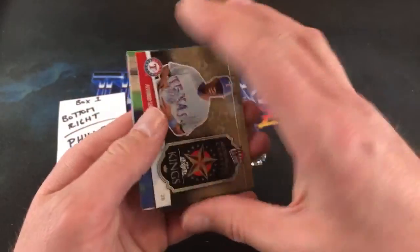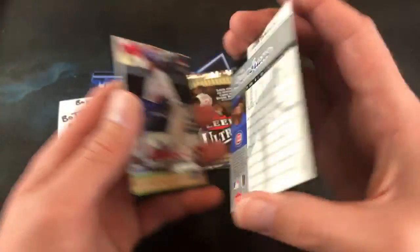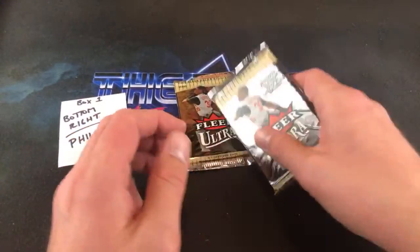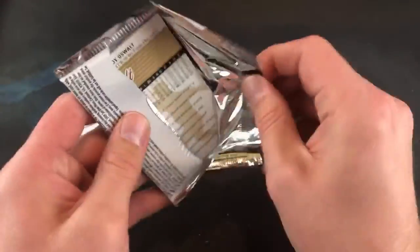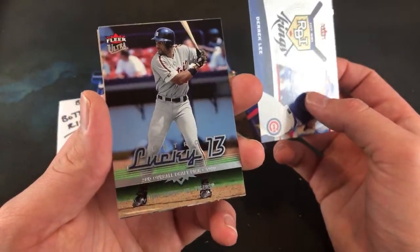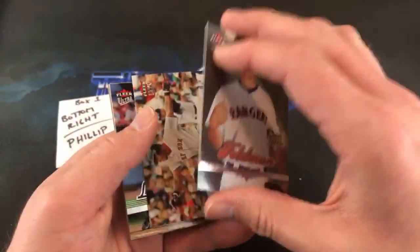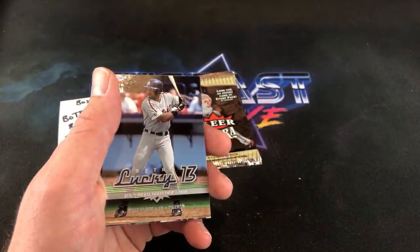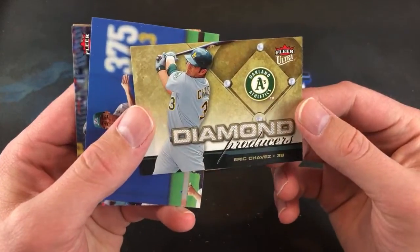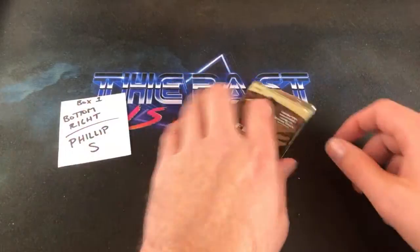Coco Crisp — haven't heard that name in a while. Alfonso Soriano. Carlos Zambrano. AJ Burnett is the Gold. Two packs left — off to a good start with the Griffey insert and the Sosa swatch. Roy Oswalt Gold in the back, Derrick Lee RBI Kings, and there's our Retro Lucky 13 — Tony Clark. Still haven't seen a Ryan Zimmerman rookie card — I'm sure we'll probably will in the other box.